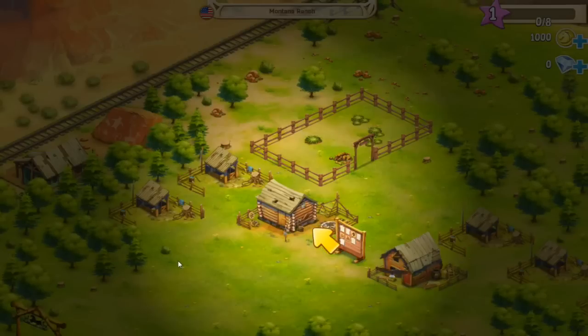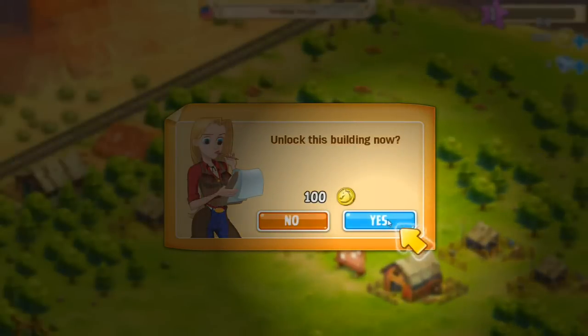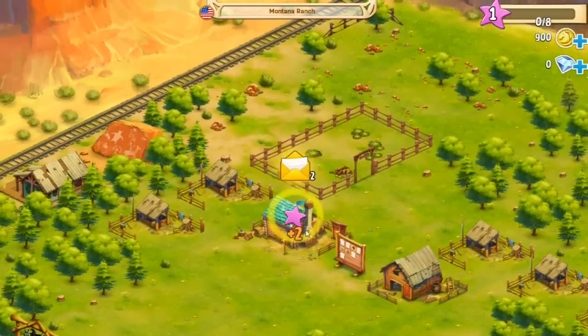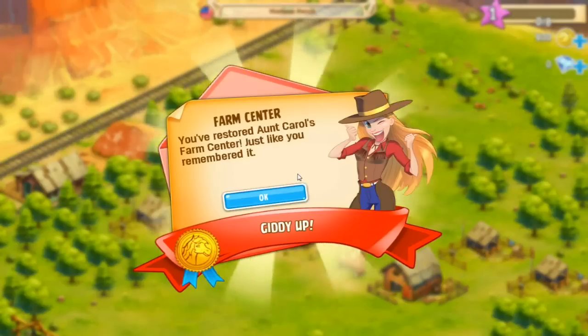There's some desert over here and some nice trees over here, and it looks like we have a really rundown little ranch that we get to revitalize. I love those kinds of things — bringing back the farm from the edge of desolation, refurbishing it and making it beautiful. Alright, so this is our farm center and we're unlocking the building. It has a little bow and everything. Farm center — you restored Aunt Carol's farm center just like you remember it.